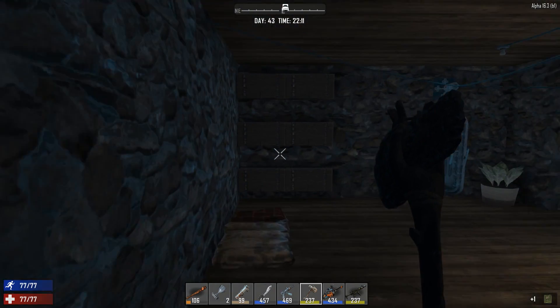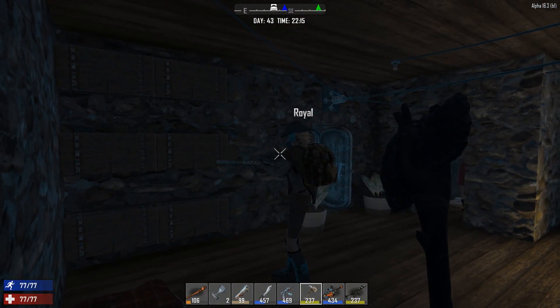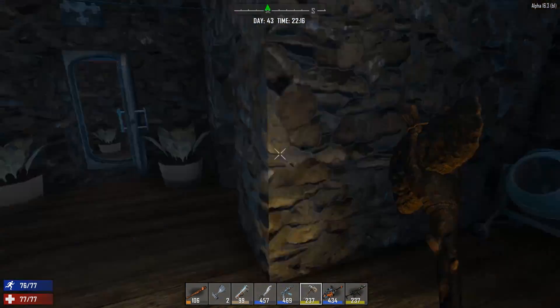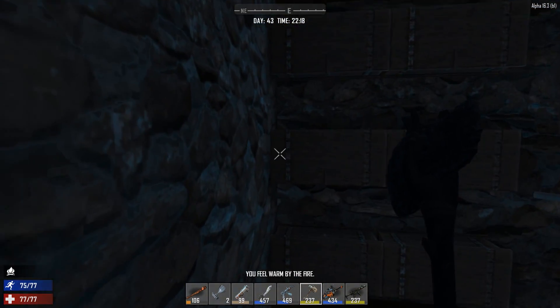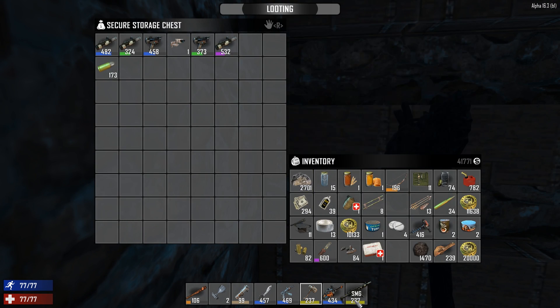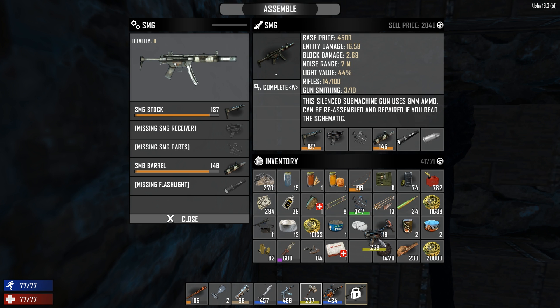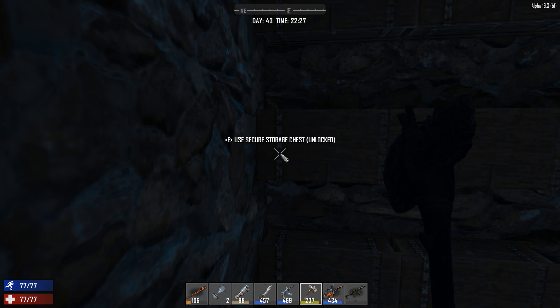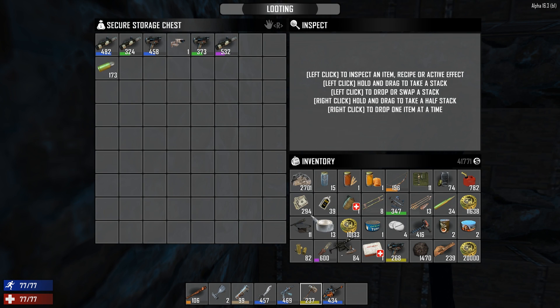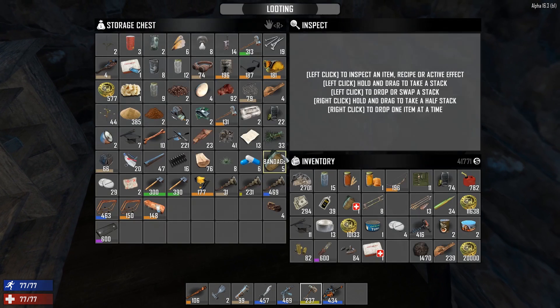Give me that fully crafted SMG. Why don't you grab all the parts? There's a ton of parts — two receivers and three barrels. Yeah, let me just rip it apart. If you need to repair a compound bow, Boomer, I have a high-level compound bow in here. I think I'm good for now, thank you.